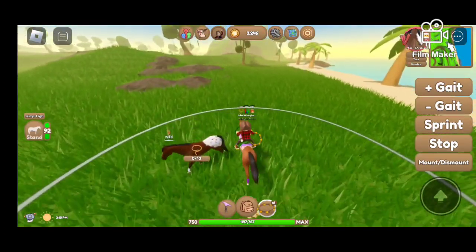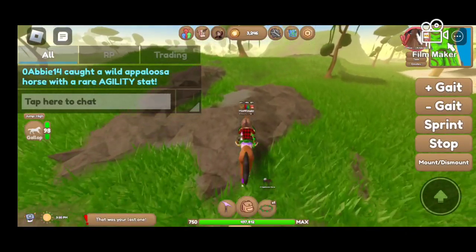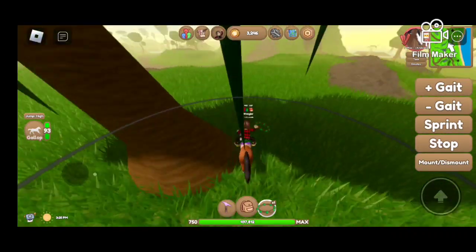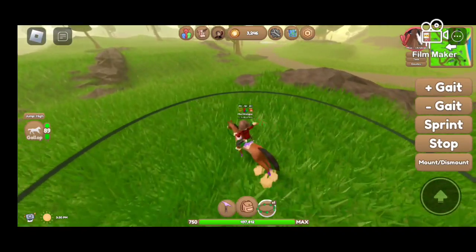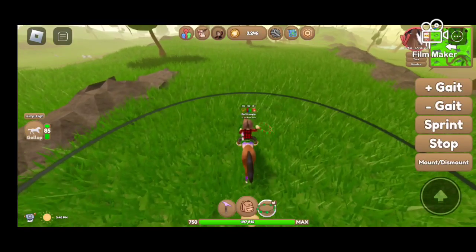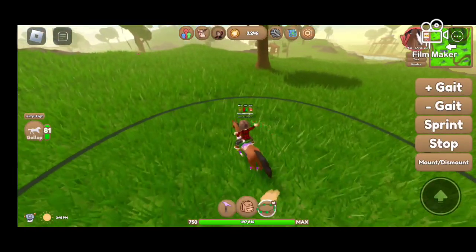Watch me run out of resources as I find a Clydesdale. A Rare Agility stat — nice. There's a horse over there. Come on, Jungle. Don't fail me now. It's a Palomino Corner Horse. Of course.